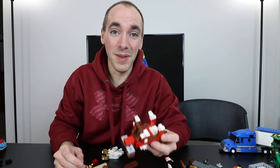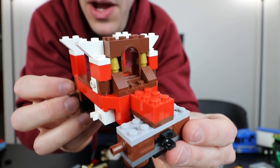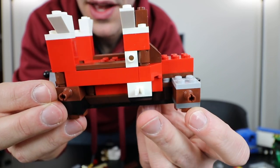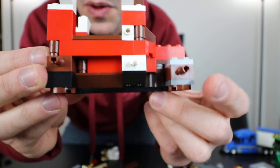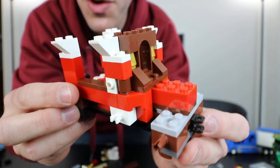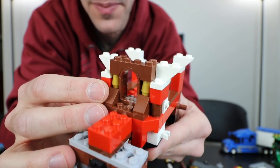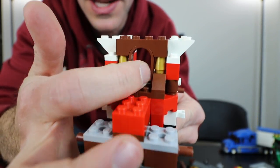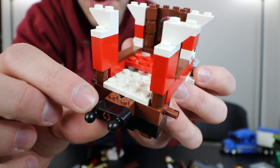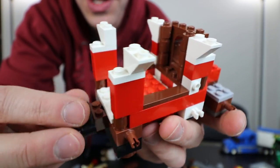The main thing I want to build is the carriage and I've already gotten started on it. I can tell you this isn't going to be 100% accurate — I've had to substitute a couple colors, like that's not supposed to be white, and some black pieces are supposed to be grey. I want to keep it authentic to the pieces in the pile without going into my collection. We're also missing this window piece and the treasure chest that's supposed to go on the back.